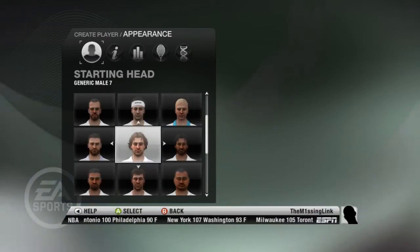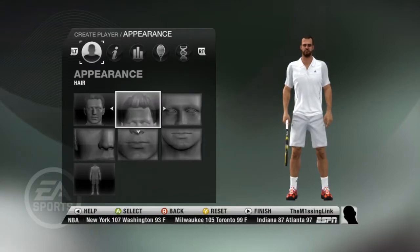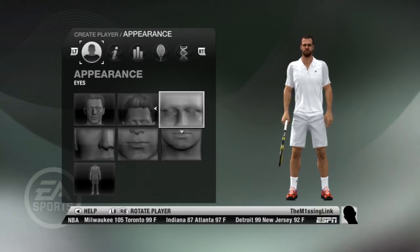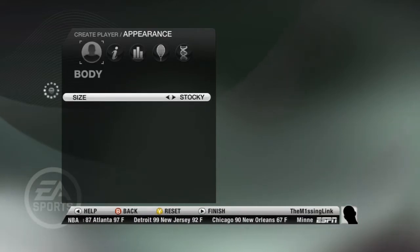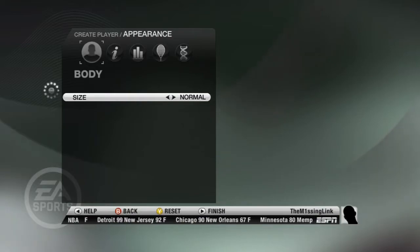I'll just pick a generic face to work with and see what general things you can edit. Okay, that took long enough to load. So basically just the general stuff: head, hair, eyes, jaw and cheek, mouth, nose and cheeks, and your body. Stocky — let's go stocky.